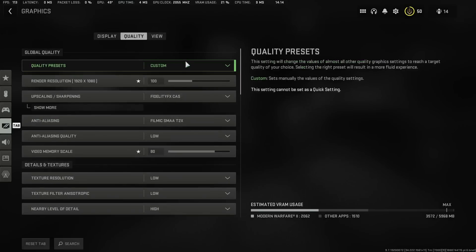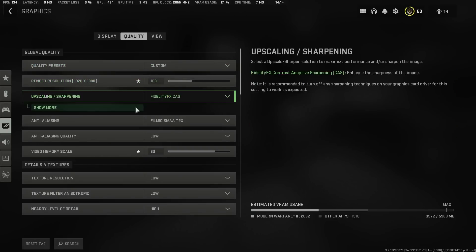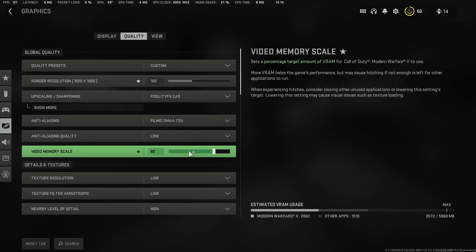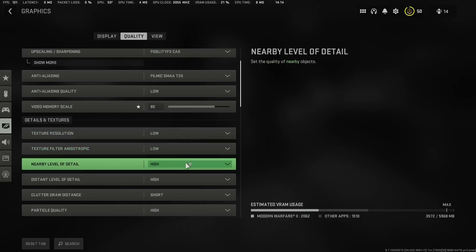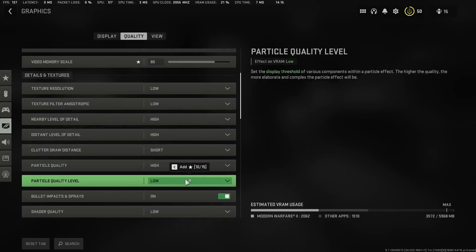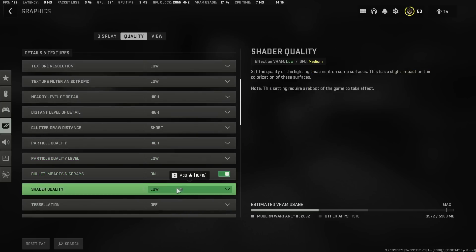Go to Graphics, then Quality. I have my resolution set to my monitor's native render resolution at 75. For your video memory scale, keep it at 80 — you can push it to 90 but I highly recommend you don't. Leave it at 80. Set texture filter anisotropic to low, details and textures to low, shadow map quality to high, screen space shadows to high, and particle quality to high. Particle quality level set to low. Bullet impacts and sprays you don't need — set to low for now.